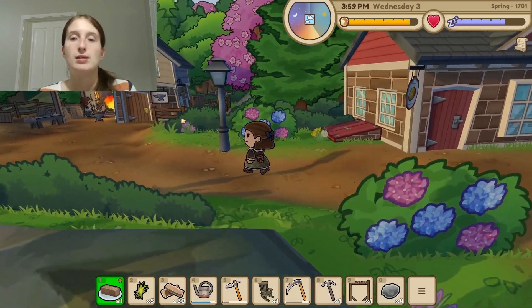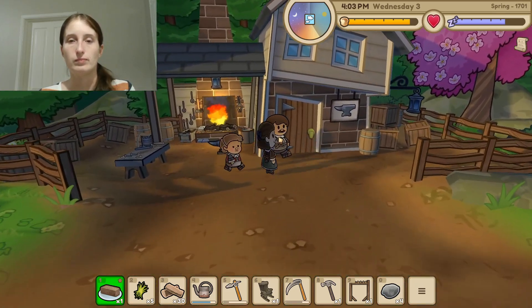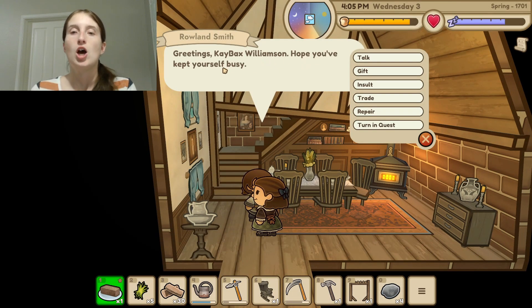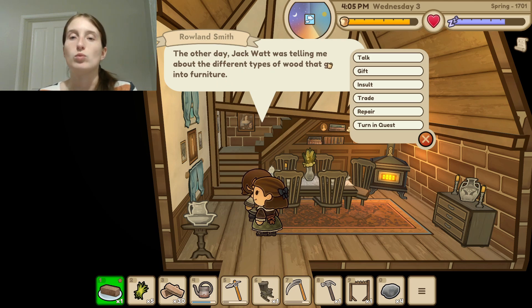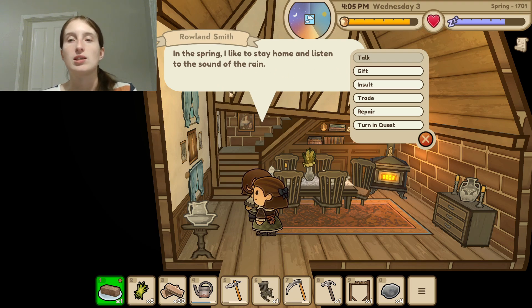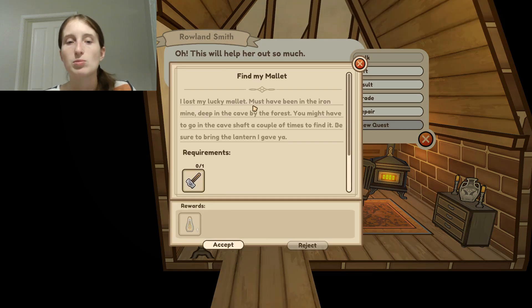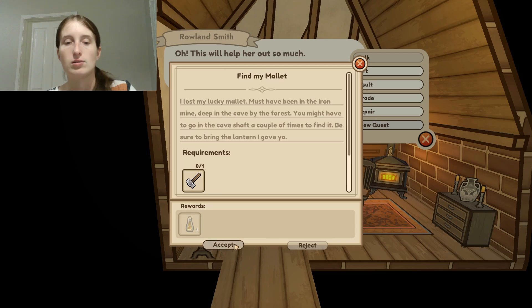Let's go to the blacksmith. "Greetings, K-Bax Williamson. Hope you have kept yourself busy. Jack Watt was telling me about the different types of wood that go into furniture. In the spring, I like to stay home and listen to the sound of rain." So we turn in the quest and we got a lantern! Then we got another quest — "I lost my lucky mallet. Must have been in the iron mine, deep in the cave by the forest. You might have to go in the cave shaft a couple times to find it. Be sure to bring the lantern I gave you." We accept the quest. We need to go to the cave anyway — we're going to explore that soon. We also want to repair our hoe.